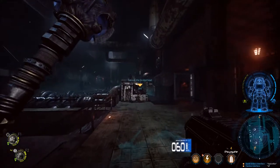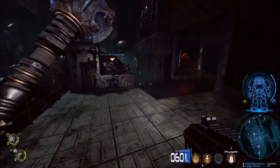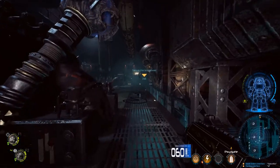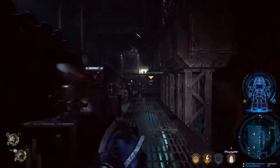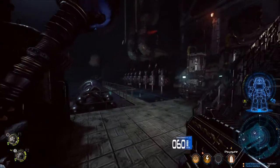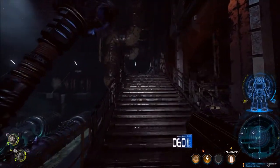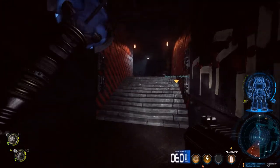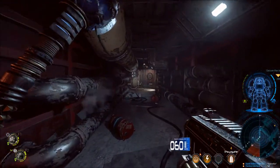Fortunately it looks like we have unlimited ammo. So let's move on — let's just run for it. As far as I know there's no penalty for running, for sprinting. So we just want to move as quickly as possible before they come and swarm us. Now I don't know if, when they swarm and attack us, if it's all scripted.